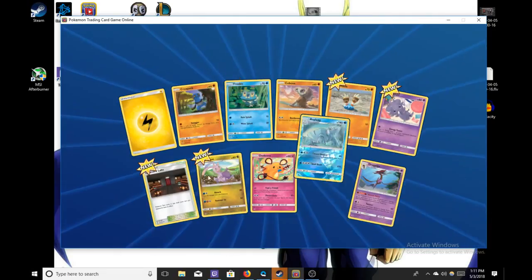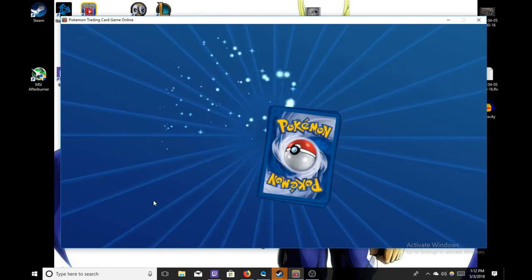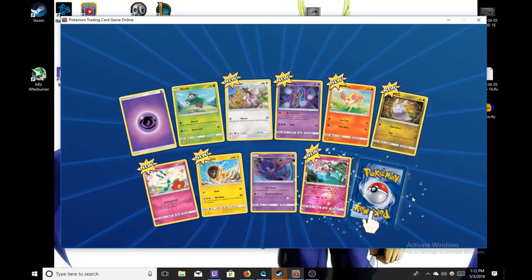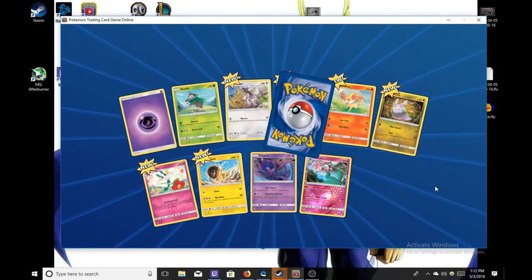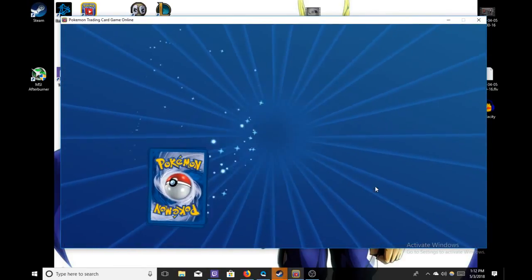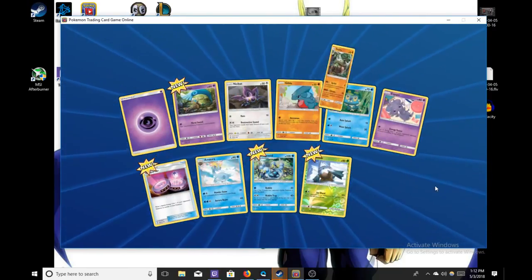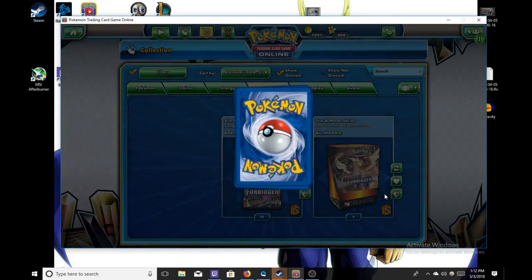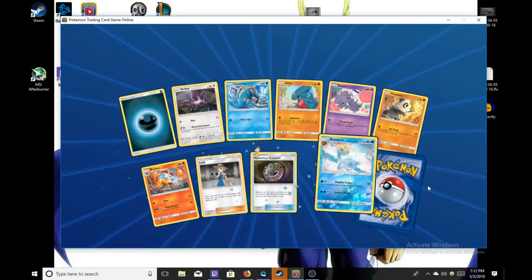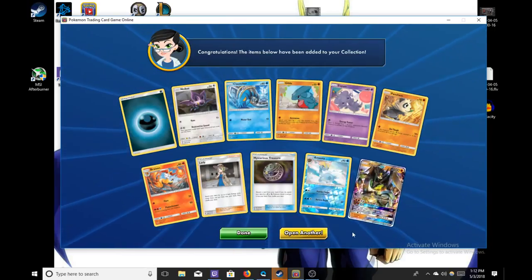We have a Dragalge, a Poiple, a Florgis, and an Aurorus. We've already opened up some boxes and ended up pulling probably the best cards in there. We got a Gold Injury Recycler, a Gold Frying Pan, and we opened up a Rainbow Rare Ultra Necrozma. Looks like our first hit is a regular Zygarde GX.